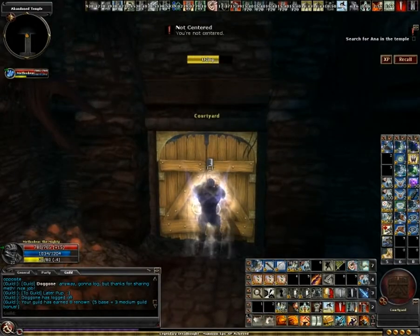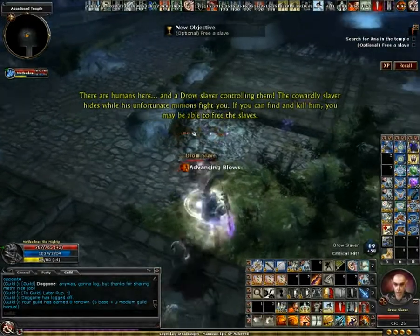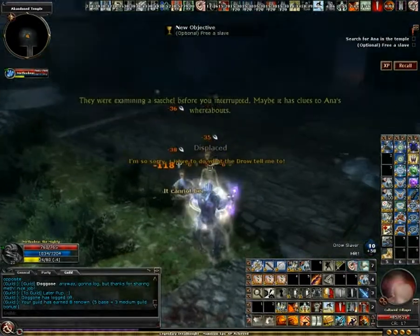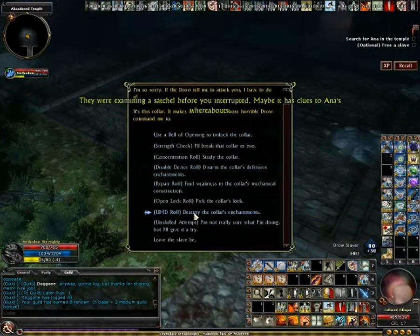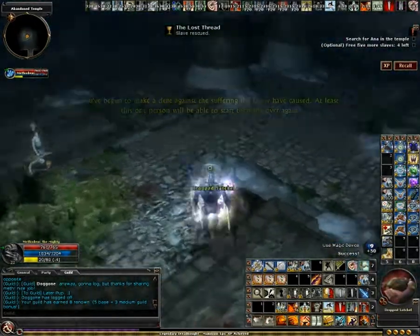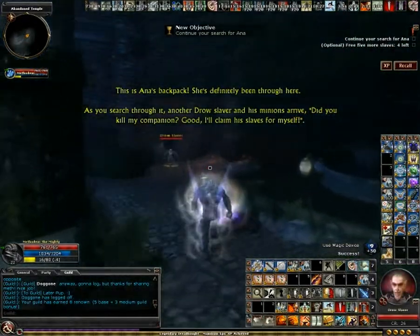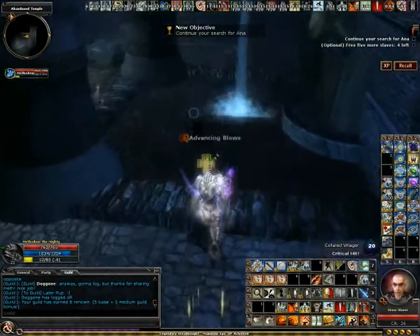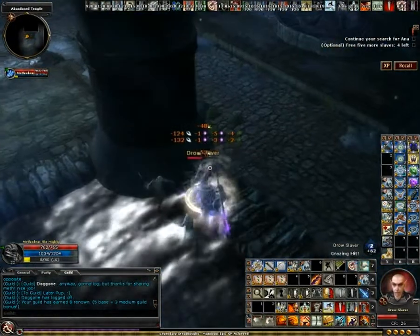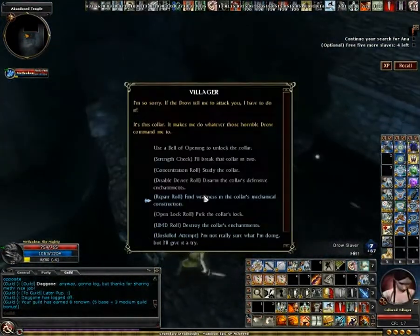For the first few encounters, you just need to kill the slavers. When they're dead, you'll be able to free the slaves that are normally fighting you. You can use a skill check if you have it high enough. I don't normally free all of them — it's a time sink — but I tend to get the first two. I think the first optional just requires one freed slave and the second optional requires five, which is not that much. You can get most of them just from this first fight.